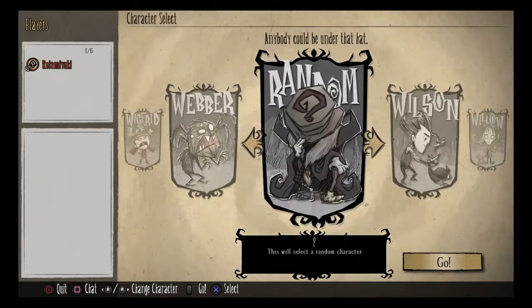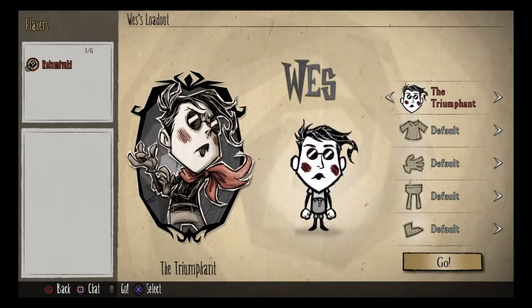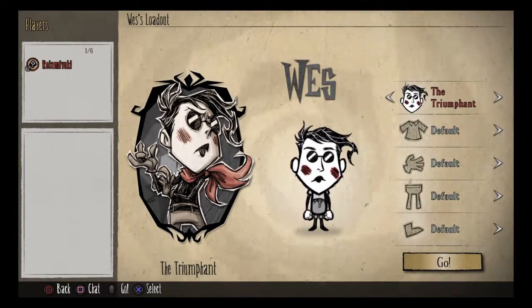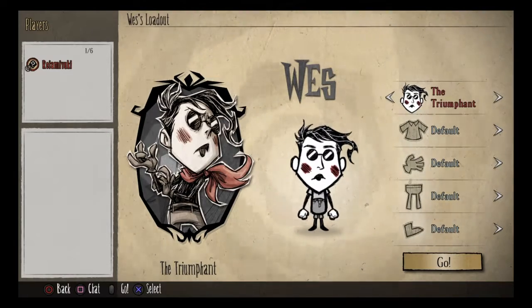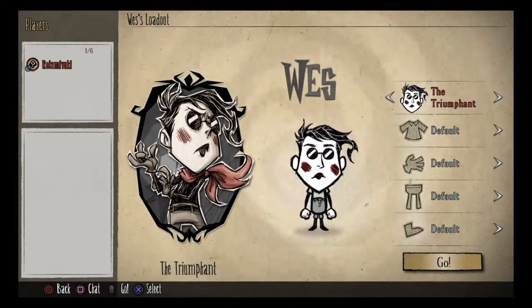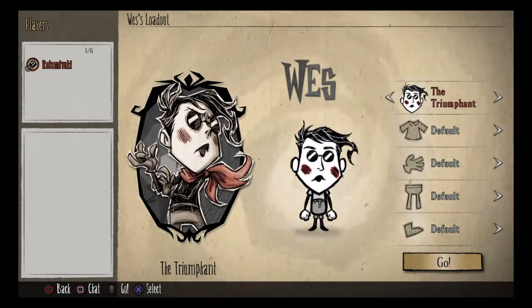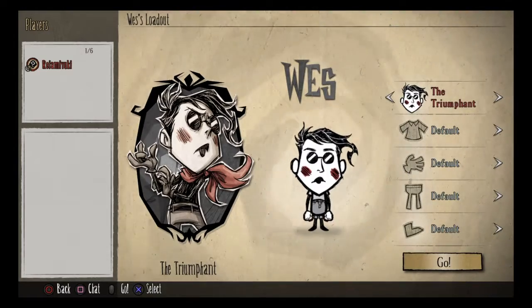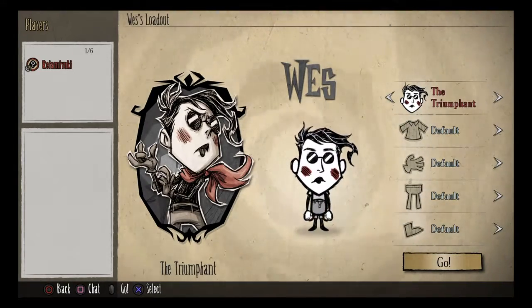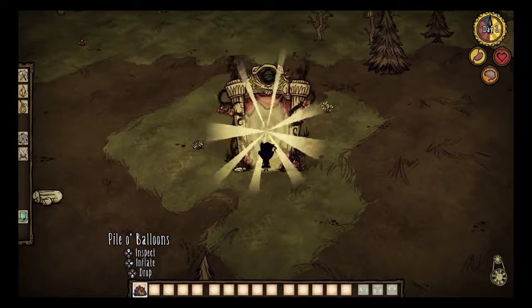Our next character in the list is Mr. Wes. Mr. Wes is a mime, and like Wendy, his biggest disadvantage is the fact that he will only hit 25% less than everyone else, which makes combat not very preferred for him, and you'll have to find other methods to fight. But his biggest advantage is he can create balloons. These balloons can cause a distraction against hounds or any other creatures that may come after Mr. Wes. Personally though, I don't really prefer playing Wes, and there's a very big distinct reason why I don't like him — that's because he's mute, which is his other biggest disadvantage. He will never warn you if hounds are coming.